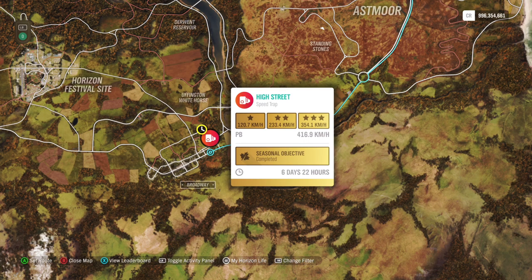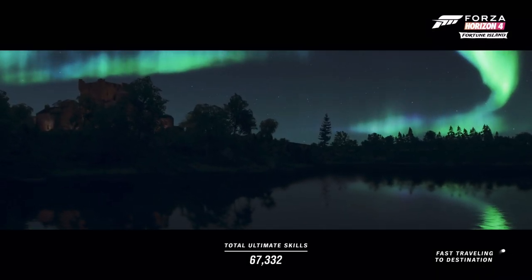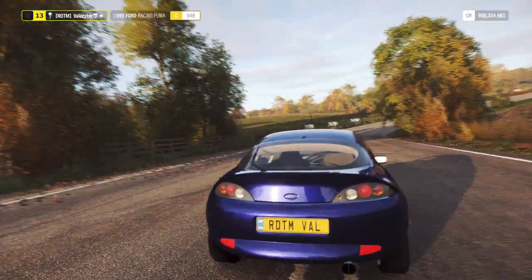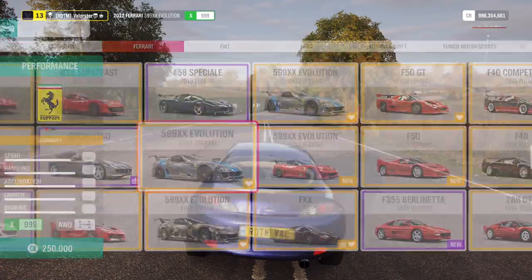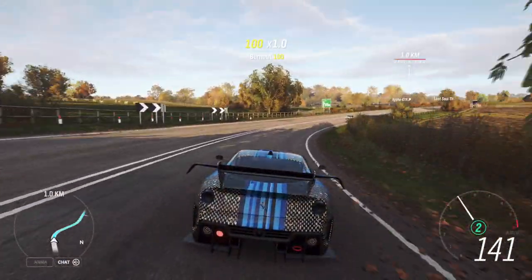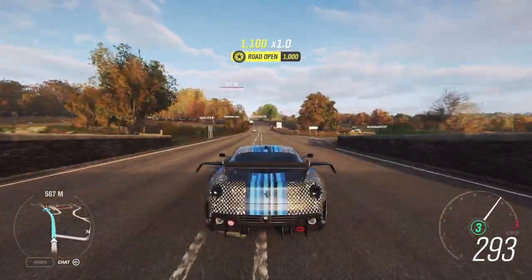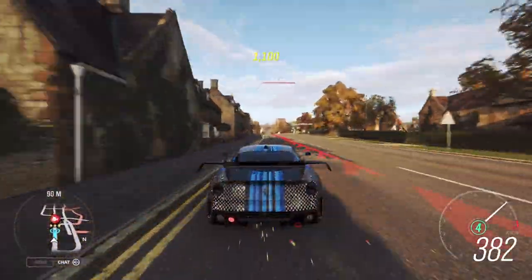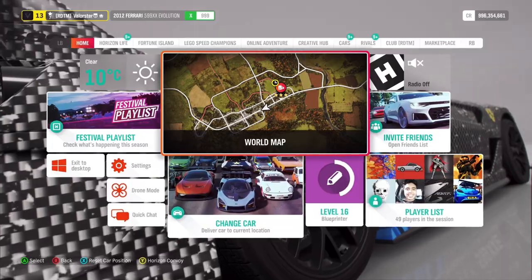The first one requires a certain speed. I start just before the corner and then use my Ferrari. This is very easy — always very fast, very grippy. Watch out for traffic; there's quite a bit of traffic here. Just don't hit the traffic and you get it very easily with the Ferrari. You can also use the Mosler.